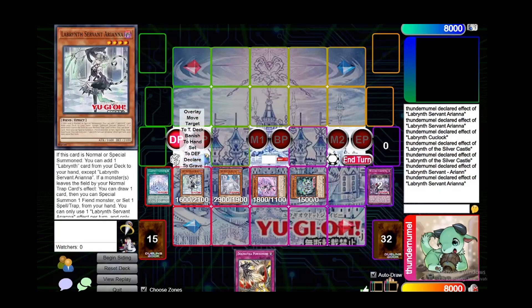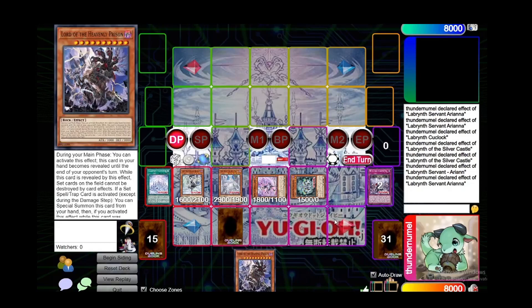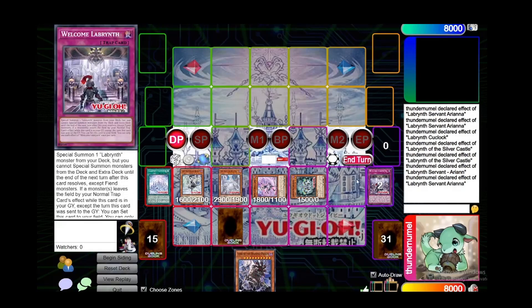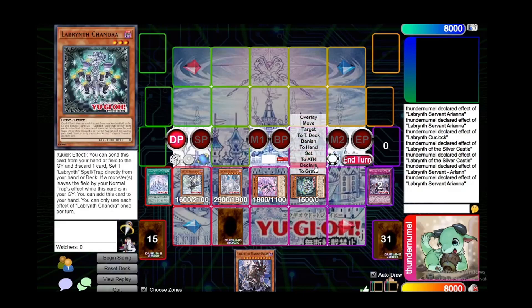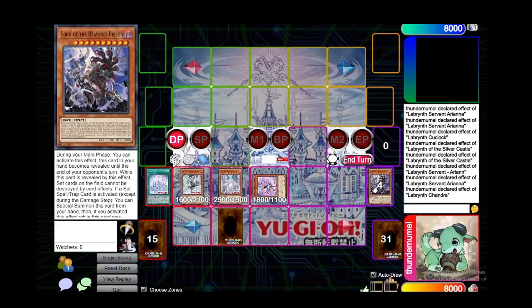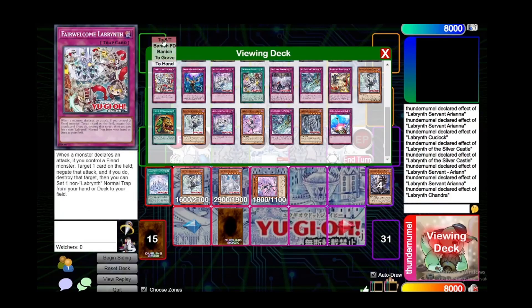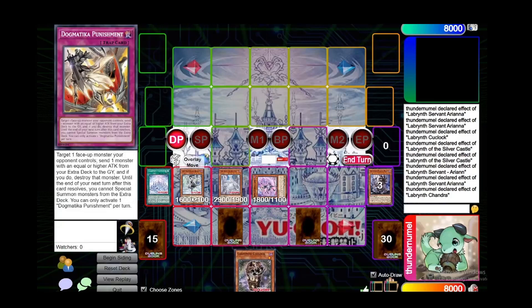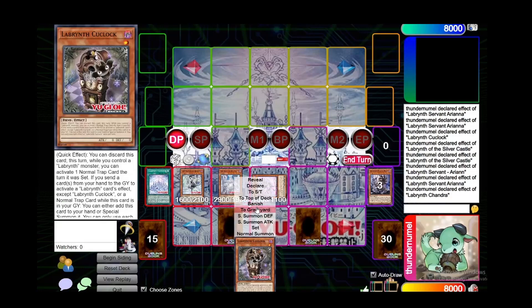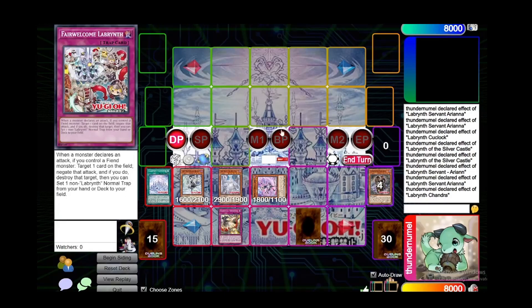So Ariana draws one card, Arian draws another card, and Chandra sets another card. Let's say we drew Dogmatica Punishment — we'll set that — and drew into Lord of Heavenly Prison, which is good enough. Because these cards cannot be activated right away, this could have been IDP, Compulse, whatever normal trap you desire. So we can use the effect of Chandra here, sending it to the graveyard with the card we drew that we don't want to use, and then set another Welcome or Fair Welcome depending on what you need. Let's say we want to use Fair Welcome — we'll set this — and then the Cooklock will activate so we can add it back to our hand. We can use the quick effect of Cooklock, discarding it, so we can activate Dogmatica Punishment on our opponent's turn.